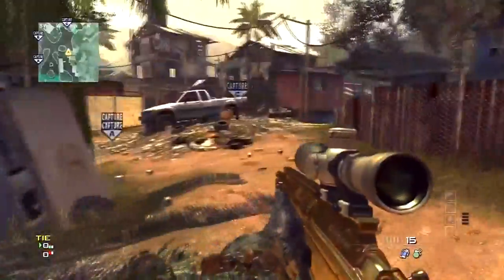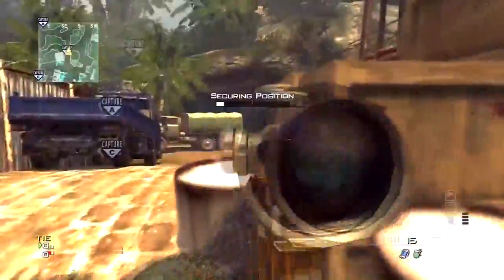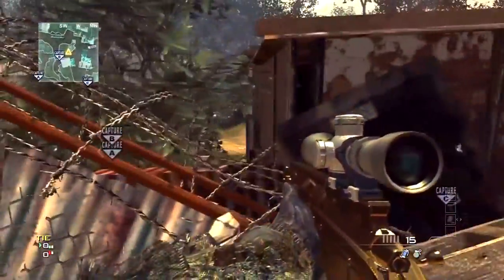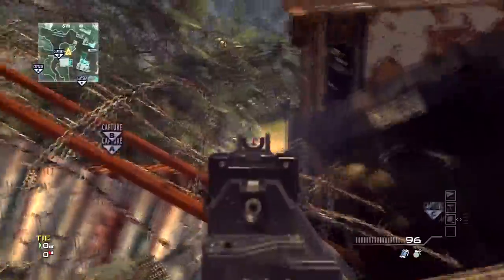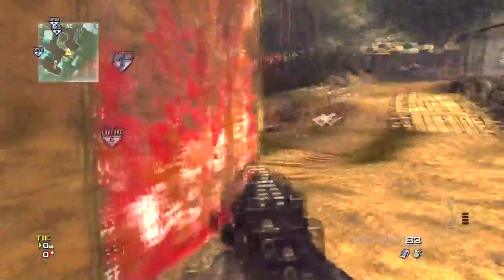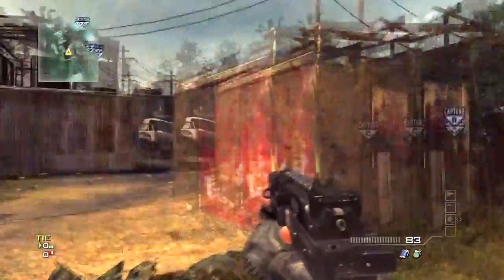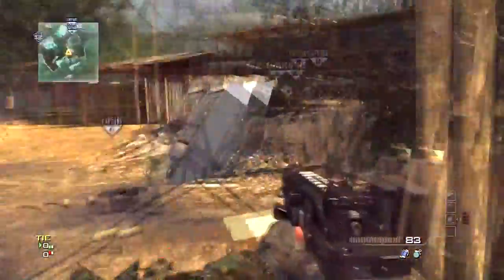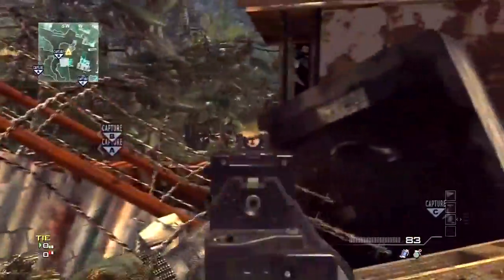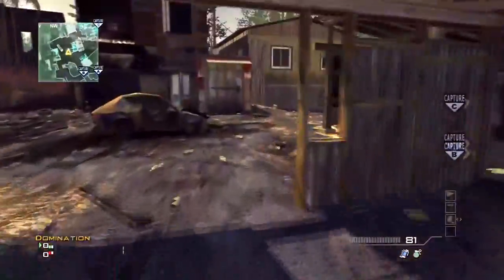If you happen to be over by B flag in domination — maybe you're capping the flag, maybe you're just looking for hidden teddy bears — you can jump up on this tiny little pile of trash and look through that little slit. You can see over to this backflank route. It's a really great line of sight and I promise you'll pick up a few kills with that one. Just keep that in mind whenever you're over there by B flag.